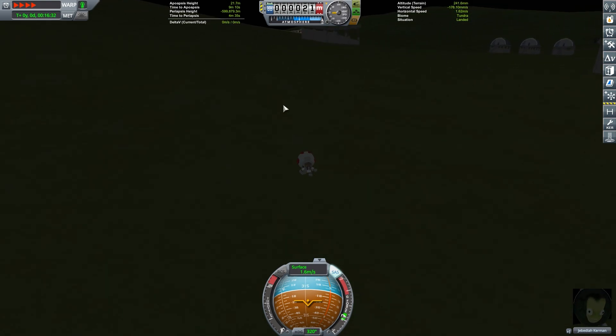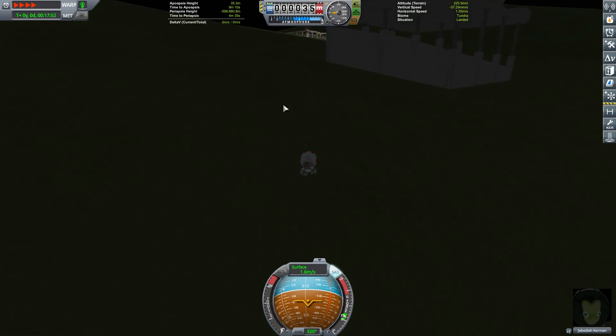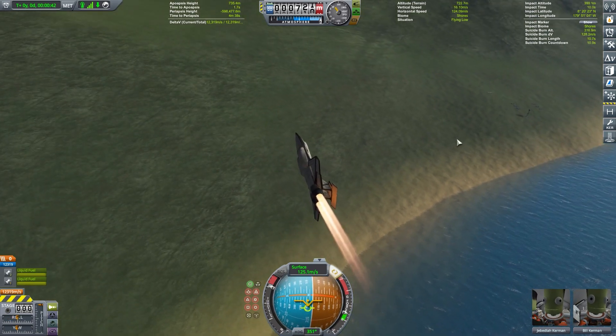You can just hike to go to these places if you want. Jeb just walks over in 16 times speed — it's sped up in post-production as well.